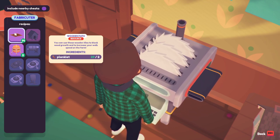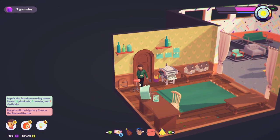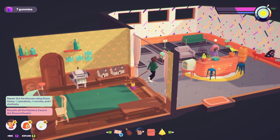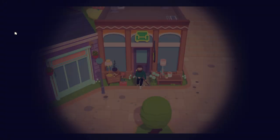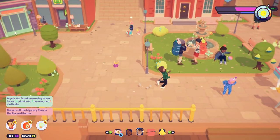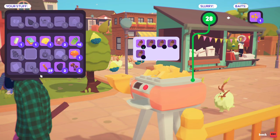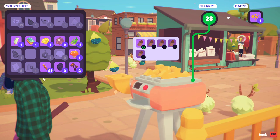'You can use these wood tiles to block weed growth and to increase your walk speed on the farm.' That's pretty cool. There's a little door here but I can't pick anything up. Let's check the reconstitutor - sounds like it's all done. There we go, I think we can wait here for a minute and let this run out a bit.